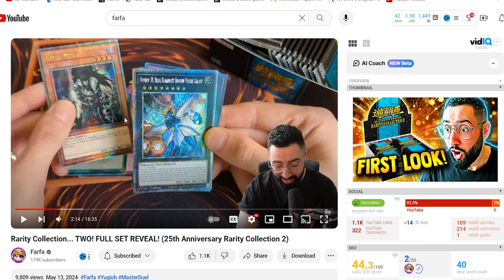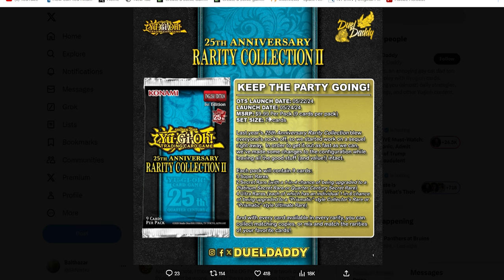As you can see here, Farfoad was doing his reveal and he pulled two QCRs in the same pack. That's the biggest difference between RC1 and RC2 — in RC2 you get nine cards per pack instead of five, and you have basically double the chances to pull the higher rarity cards. You get two Secret Rares and four Ultra Rares per pack, which means two chances to pull the QCR and four chances to pull the Prismatic Ulti or Prismatic Collector's Rare.